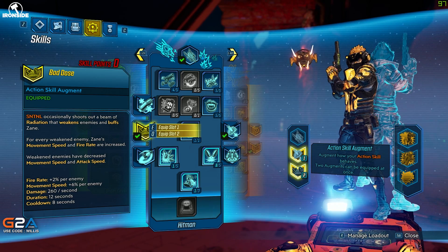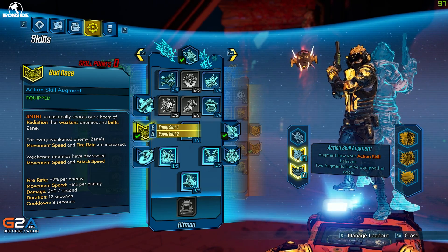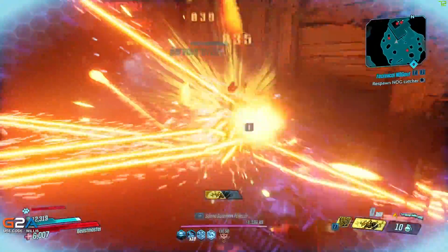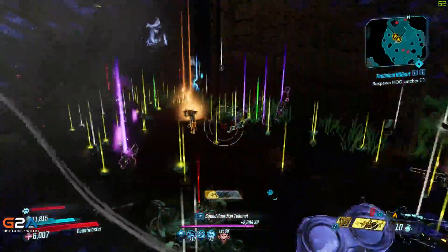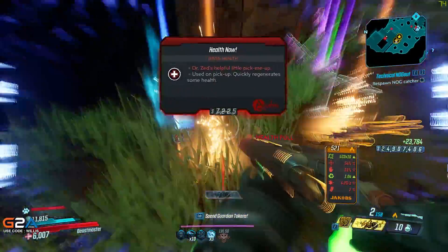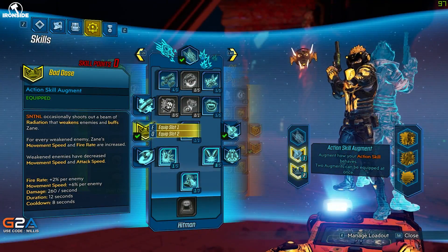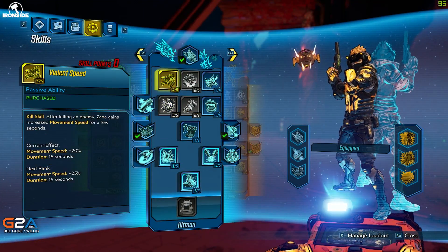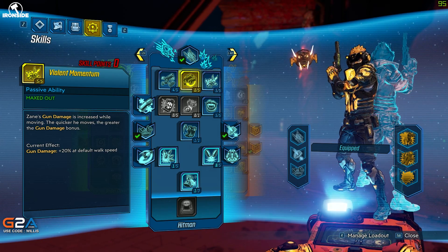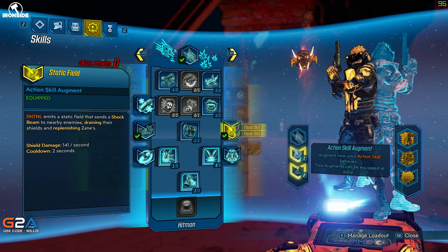We've got the Bad Dose augment for the Sentinel Drone — this makes it shoot out radiation, which weakens enemies. For every weakened enemy, my movement speed and fire rate are increased. Once again we're moving quicker, which activates Violent Momentum, so we're getting even more increased damage. Weakened enemies also have decreased movement speed and attack speed, so everything is working together to buff Violent Momentum.